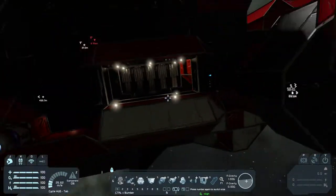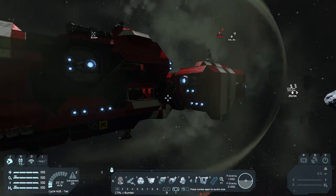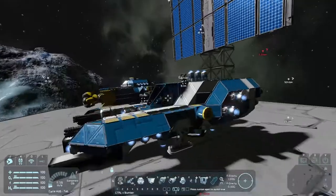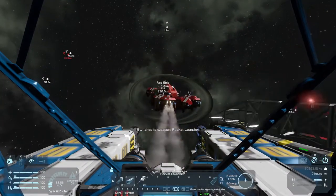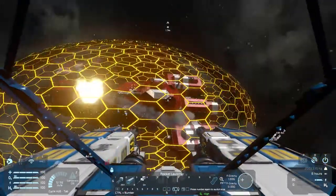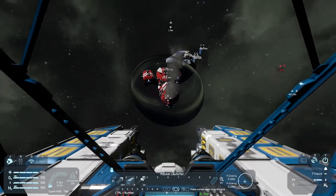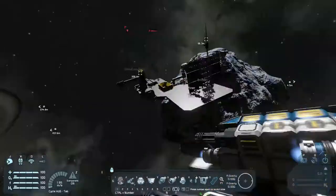From what I understand from the mod page, the creator has implemented a custom collision physics system to mitigate lag spikes, and I've noticed that. We're going to shoot the ship and see that it's pretty consistent — no real significant performance drops at all, especially with those effects. Meaning that in large ship battles, it shouldn't really affect performance.